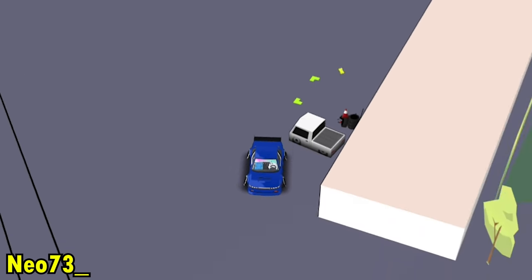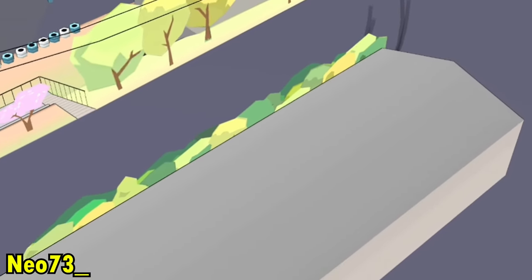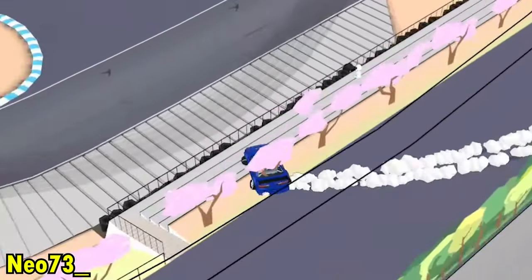Next we got Nail 73. He is using a different camera view — it's looking like the first Gran Turismo. He is doing a jump drift on a good sneaky spot.